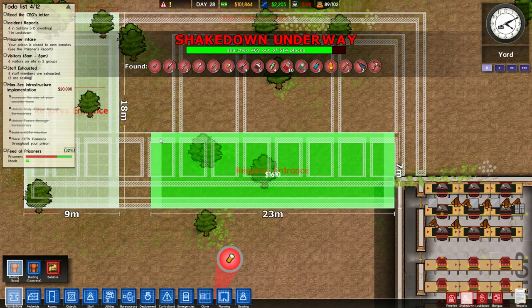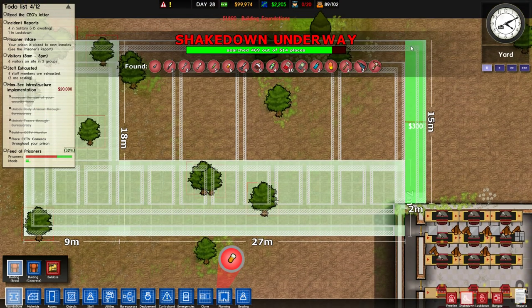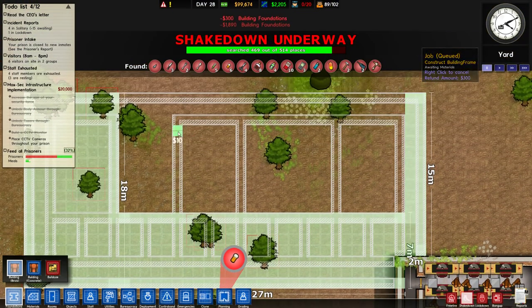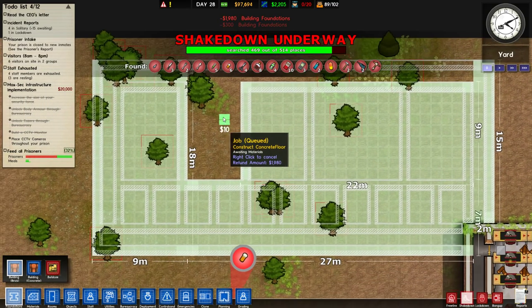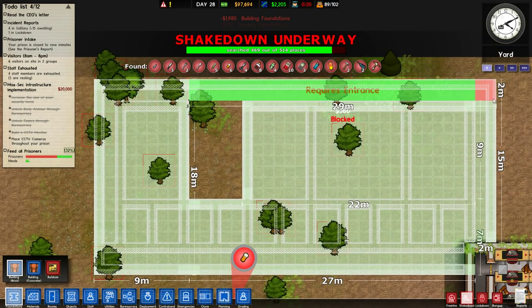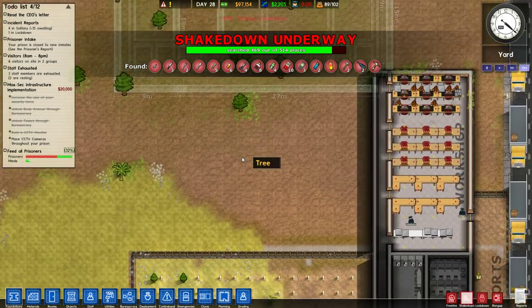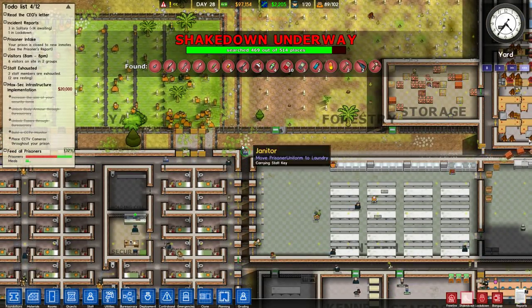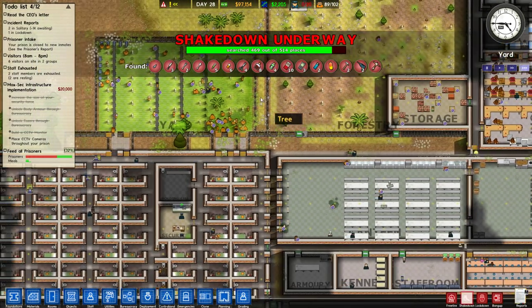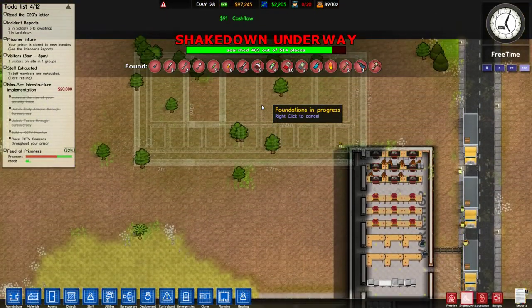Oh, you can't build it like that, for obvious reasons — it's blocked there. So we'll build it like this... like this... like this. It's a weird one, I said it was going to be. And this should leave an open space where we can have a weird little yard in the middle. This is going to be interesting. How's our shakedown going? Prisoners don't seem to be rioting, so that's kind of a good start. They don't have very much energy either — I wonder if they're suppressed or something. It's going to be a bit of an expensive build but that's okay.